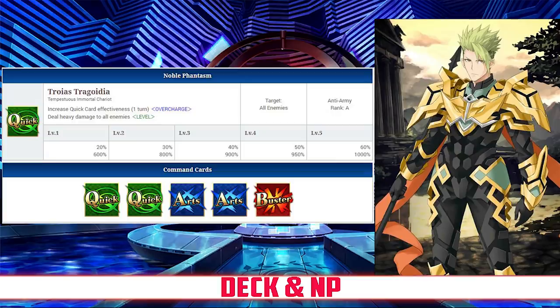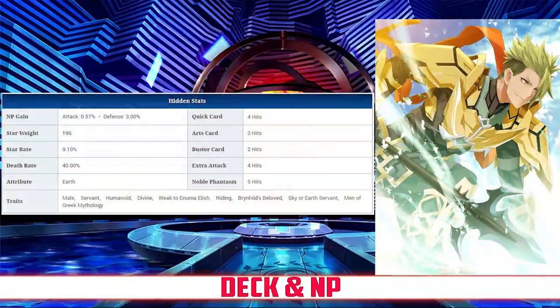Achilles has an Arts/Quick deck with Quick, Quick, Arts, Arts, Buster, and a Quick Noble Phantasm. His Noble Phantasm is Troiis Tregodia. It increases his quick card effectiveness for 1 turn, between 20 and 60% depending on overcharge, and deals heavy damage to all enemies, with between a 600% and 1000% damage modifier depending on level. His quick card hits 4 times, his Arts hits 3 times, his Buster hits twice, and his extra attack hits 4 times. He has an NP gain rate of 0.57% and a star rate of 9.10%.